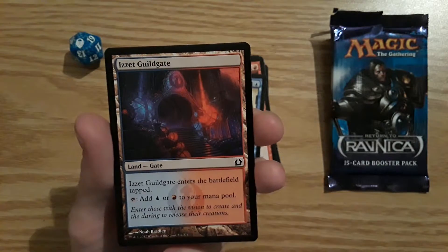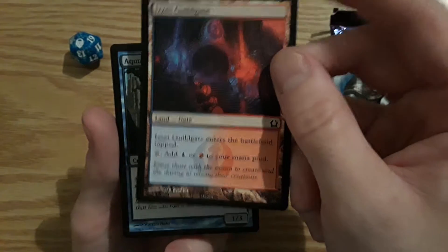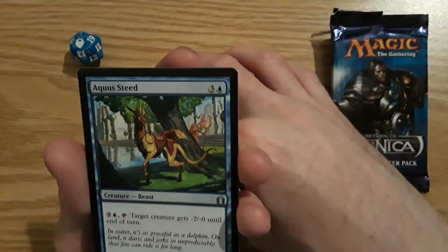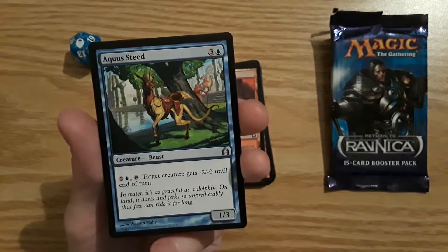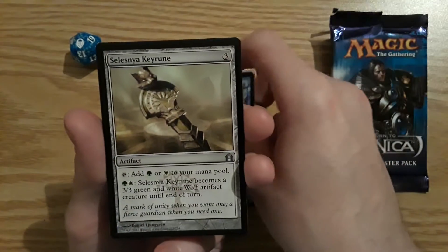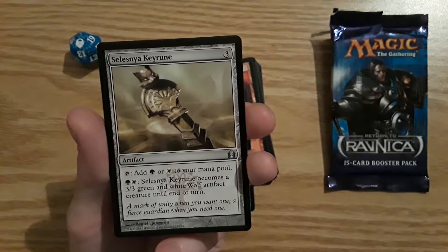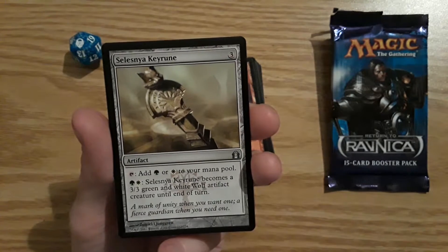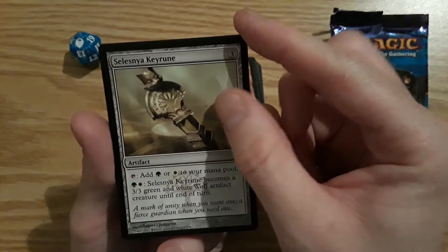Is that a Guildgate? That's the double-colored land. Aquasteed — that's how you pronounce the next card — which is the first uncommon, it is a 1/3 Beast. Selesnya Keyrune — it's an artifact, tap for a Forest or a Plains, and it will make this artifact become a 3/3 green and white Wolf artifact creature until end of turn.